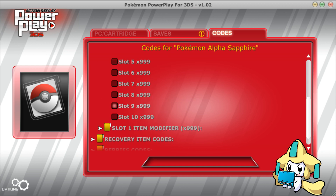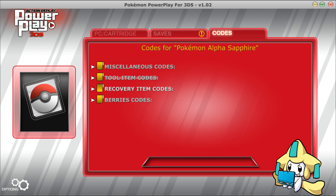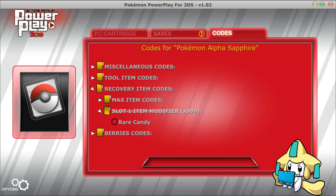They added max item codes which will max out the items in those slots, but they only added Master Ball for the item modifier. I'm sure they will add more as time goes on. Max item codes for the recovery items as well, but they only added rare candy.